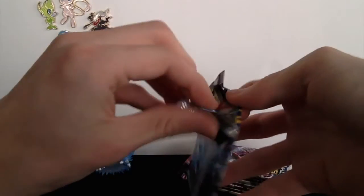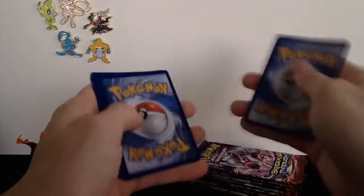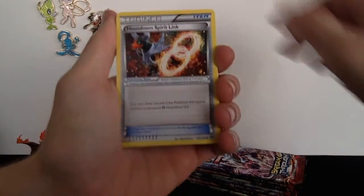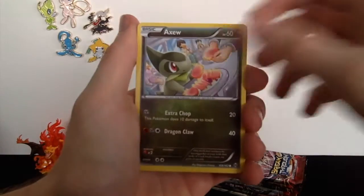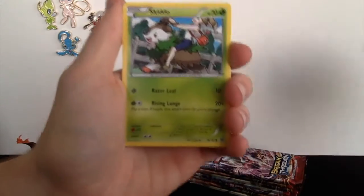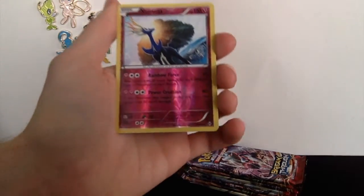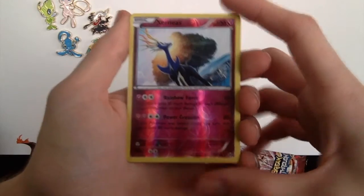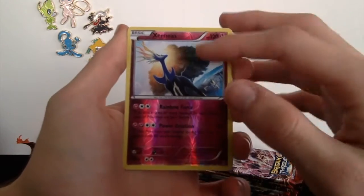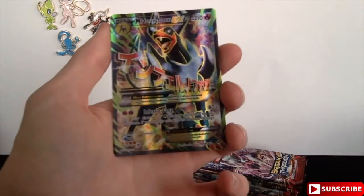Opening up pack two — ripping that apart. I can see an Axew already, looking cute. We got a Float Stone, a Houndoom Spirit Link, Flabébé, Axew, Swablu, Mienfoo, a Skiddo, and then — oh, that's so cool — a reverse holo Xerneas. I don't think we even have the regular rare version of this, but that looks absolutely awesome. It's just glowing with like a tree in the background.